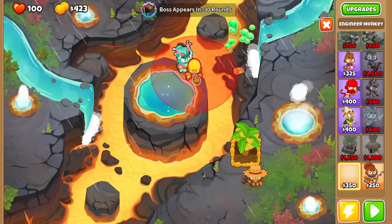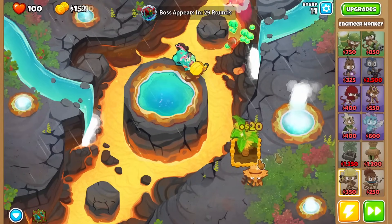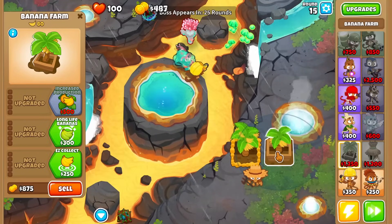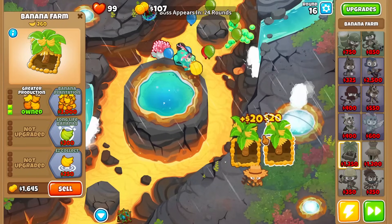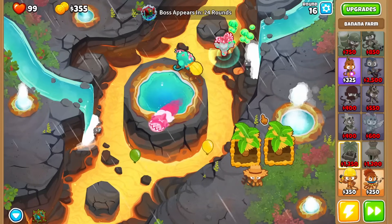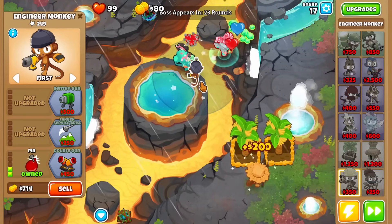Place down an engineer monkey for extra popping power and place down one more Greater Production farm. Upgrade your engineer monkey to Oversized Nails, Pin, and Double Gun. You can also use Obyn's ability whenever you need to.